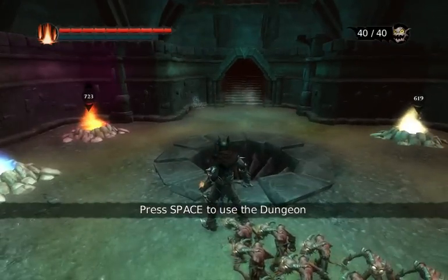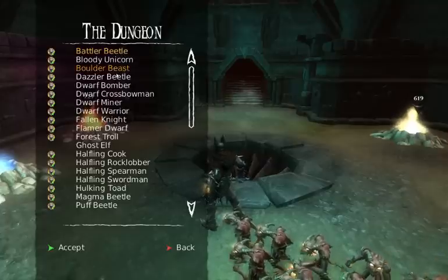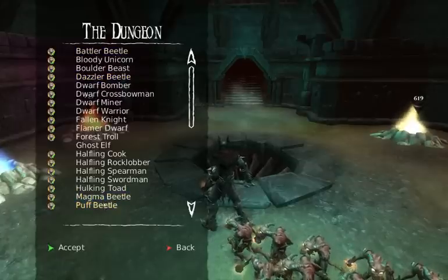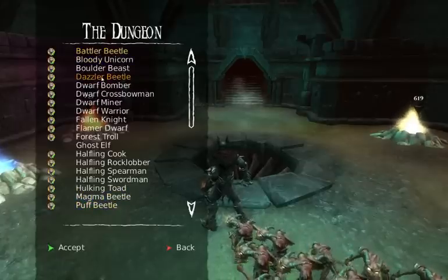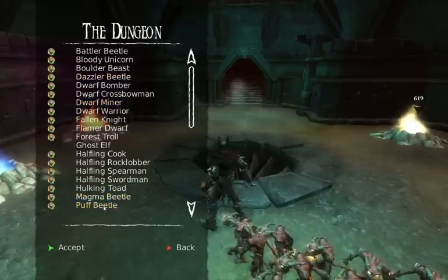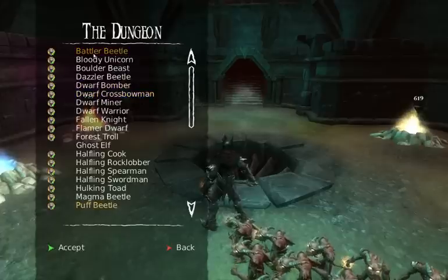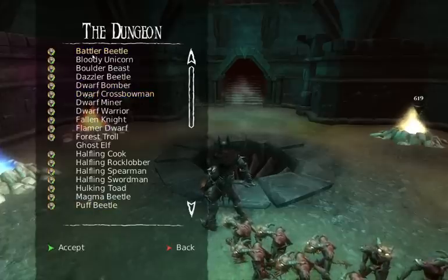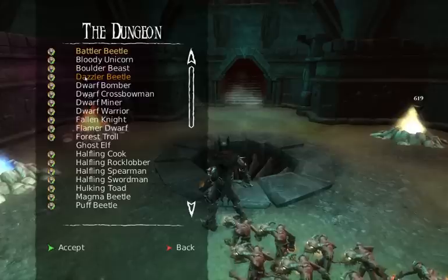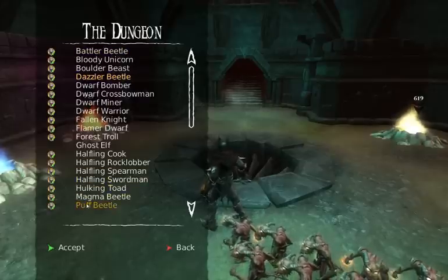Even if you don't have that helmet, you'll get a lot of minions out of this. What you're going to do is go to the dungeon. There are four different beetles to choose from: Battler Beetle, which is the brown minions; Dazzler Beetle, blue minions; Magma, which is the red; and the Puff, which is the green. Battler Beetles are the hardest to defeat because they have the most defense and usually a little bit more attack. Dazzler, Magma, and Puff all tend to be relatively the same.